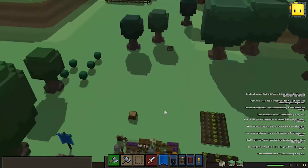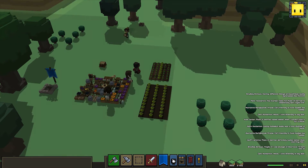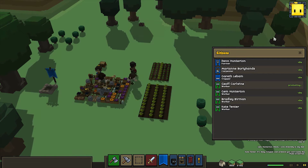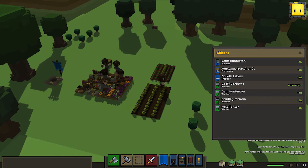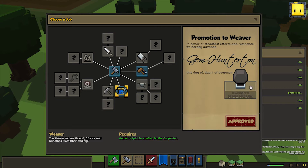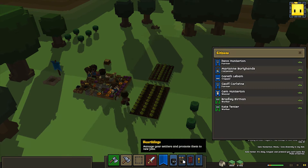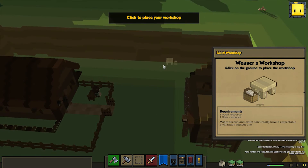We definitely need a second farmer. We have these flowers, this stuff growing here - we're gonna need more definitely, and there's a lot of space between these fields. Do we have any tool for that? We do, that's good. I think I'll wait with a weaver for a bit, but actually - Gem is gonna become the weaver. Maybe we can make some nice curtains and such, so that's gonna look pretty good. Okay, here's the weaver - I'm gonna build a workshop close to the entrance.